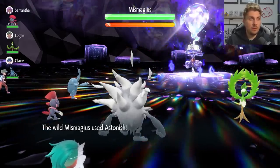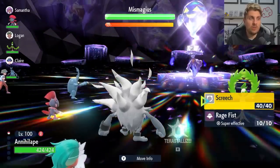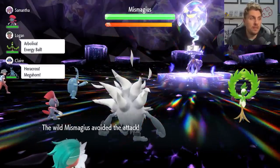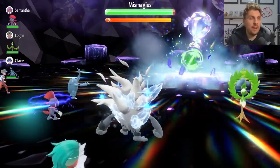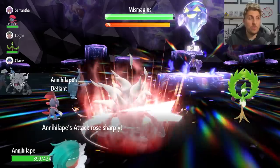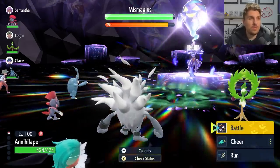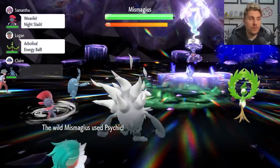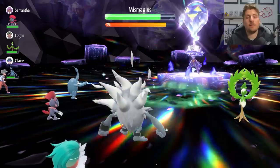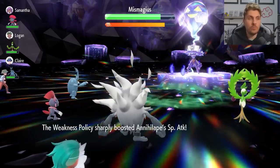On the first turn, Miss Magius will use Astonish — it's likely going to hit one of your partner Pokemon, not you. So turn one, go for Screech to lower its Defense by two stages. If you miss, don't worry — Miss Magius will often use Icy Wind, which reduces your Speed but activates Defiant, giving you a plus two right away. Turn two, if Psychic or Shadow Ball hits you, that will proc the Weakness Policy, so you'll want to try Screech again to get into position.